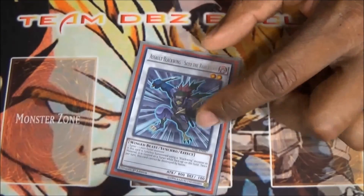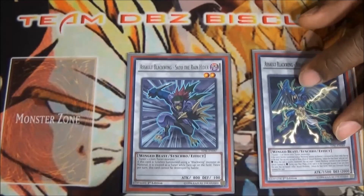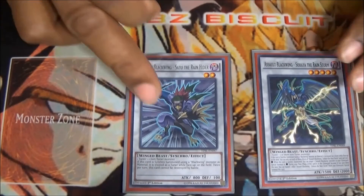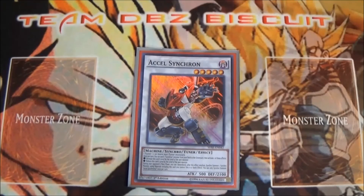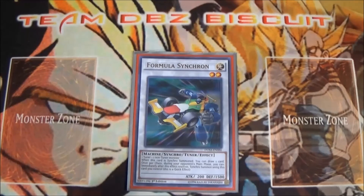Blackwing - Zephyros the Elite is just good as a level two. When you combo with Sohaya and make him a tuner by bringing Zephyros back, then normal summon and go into Junk Synchron — bring him back and go into your Quasar play from there. We're also running one Accel Synchron — very essential, you want to get him out, start sending your Synchrons to the graveyard, modulate the level, and go with your plays. Formula Synchron is needed in almost every synchro deck for that free draw.